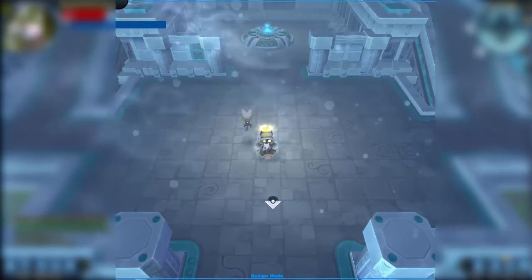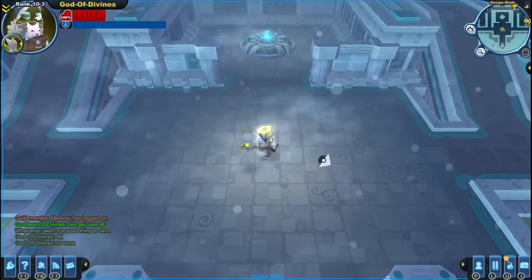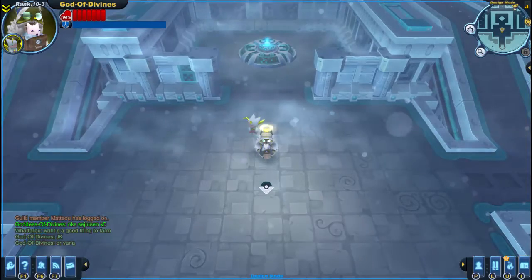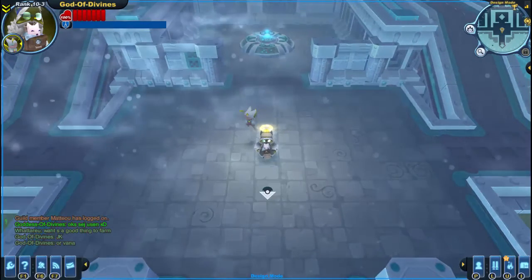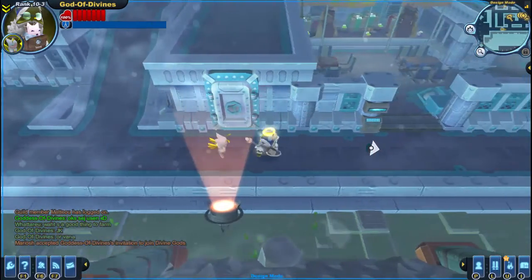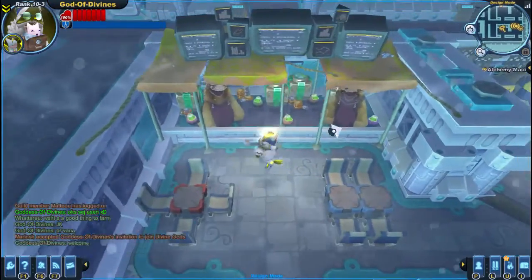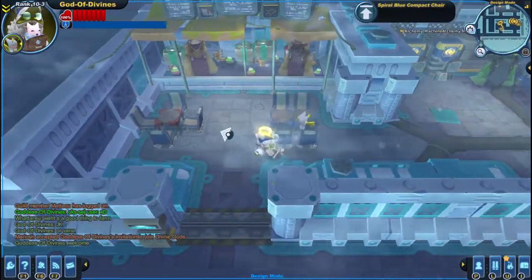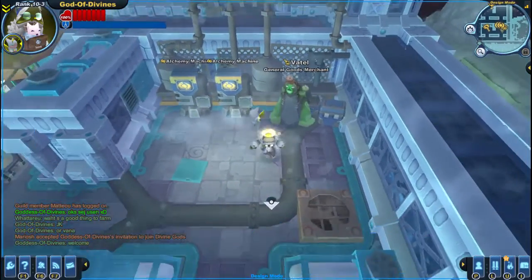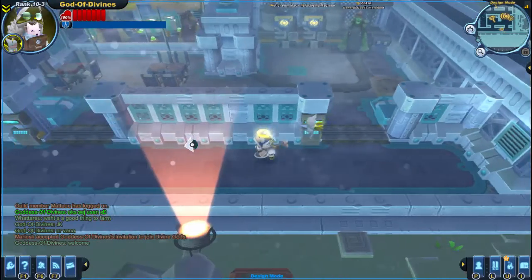First step: basically you gotta invest more into the guild. The more you invest, the easier it's gonna be for you to start rolling in new members. Basic components are an auction house — it isn't that expensive — some chairs, maybe some tables and small furnishments like plants. I wouldn't advise getting statues at the beginning because you need to farm a lot of materials, boss materials especially, and 50kcr for a small statue — that's just ridiculous.